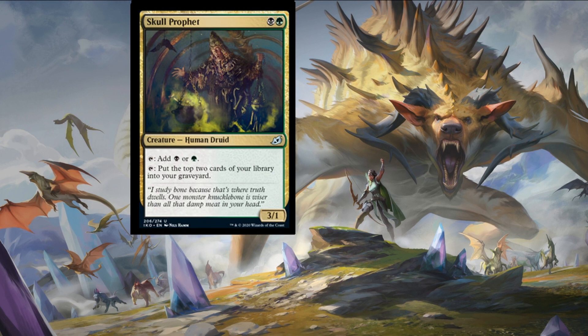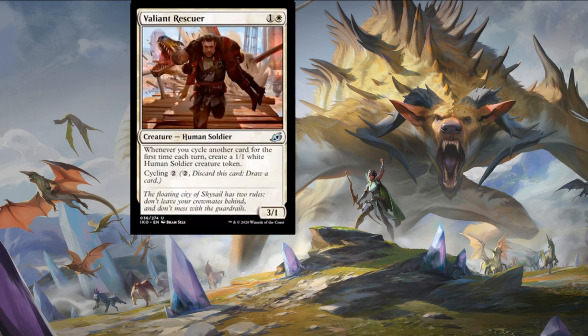Valiant Rescuer is one of the cards you'll see both in the commander products and the normal Ikoria sets. I'll be speaking about the different commander decks in different videos because they are all going to be released over the weekend — I'm sure some spicy cards will be coming out of those products.